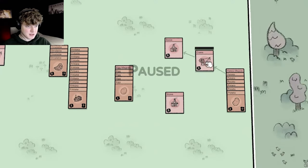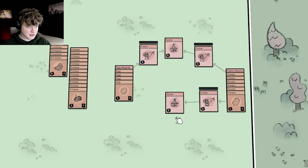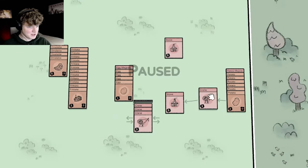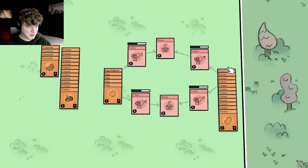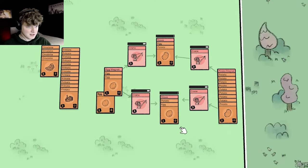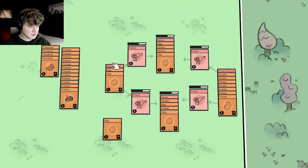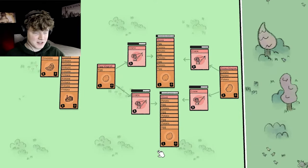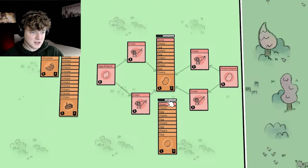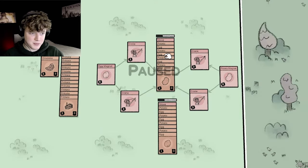Alright we have an egg magnet and a potato magnet. With these cranes — yes we can do this. The potatoes go here, the eggs go here. Did the eggs... wait, why did they not stick? It should be automated. Look at it go! The only thing I'm afraid of is that we get too many potatoes and can't keep up with it. Oh wait this is not going well — putting more cards here actually pushes them aside, so we have to make this a little bit different.